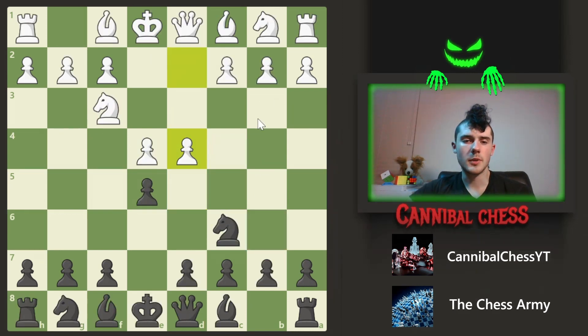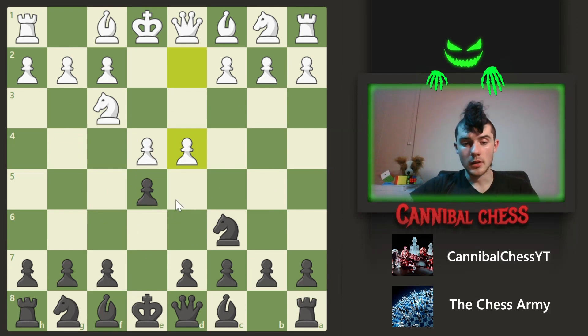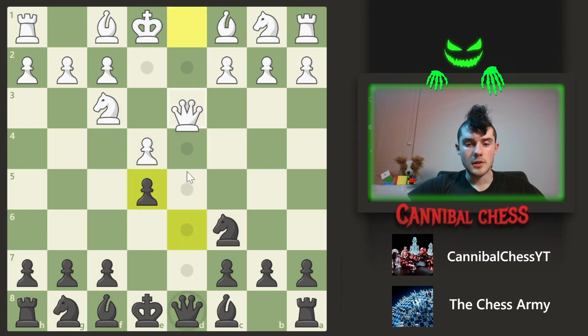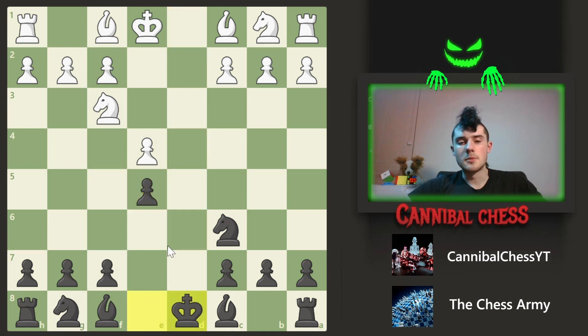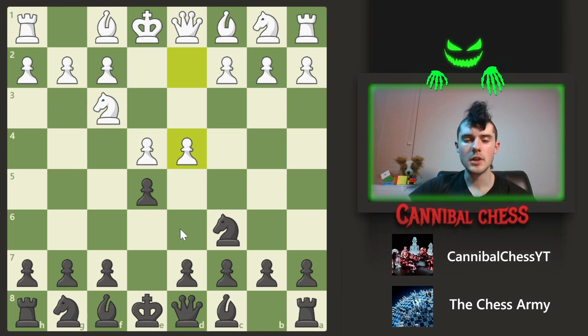Going on to game number two, playing against an 1100 rated player and going against my most hated opening — I hate going against the Scotch game, and I can just never seem to defend against it very well. Looking at this position, it looks like they're going after my e5 pawn. And if I try and just defend against that by going d6, then they're just going to take, and I'm going to have to retake because they have so much pressure. If I retake, there's going to be an open file where they can just take my queen, and then I'll have lost my right to castle. So I can't really go d6.